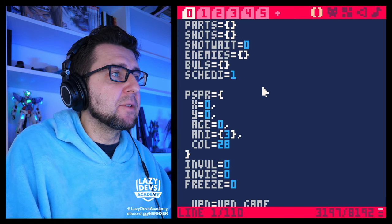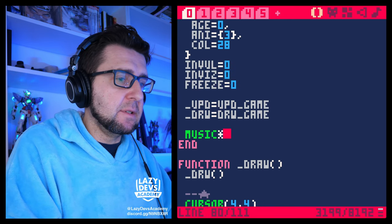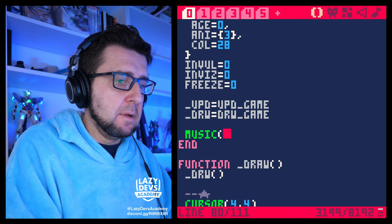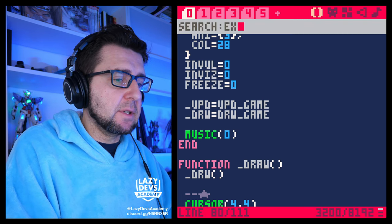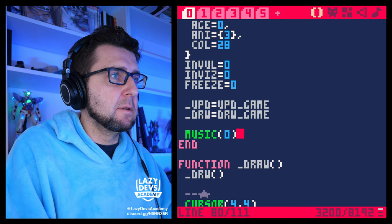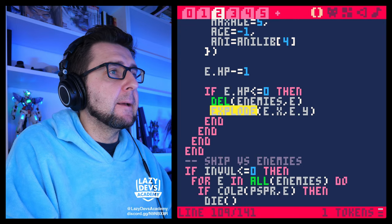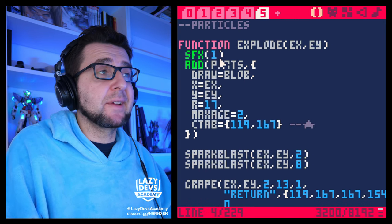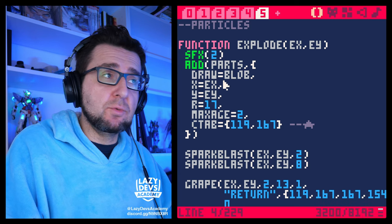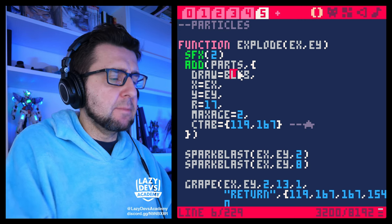Let us bring these things into the actual game. Is there a start_game function? There is — okay, so let's just do a very simple 'music(0)'. Then let's look for the explode function — here we have the sound effect. We don't want sound effect 1 anymore; we now want sound effect 2, the actual explosion. We changed things around a little bit.